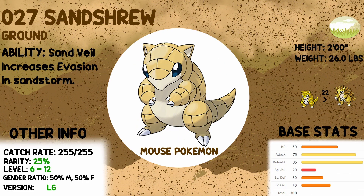Now the other Pokemon we have on this route: number 27, Sandshrew. Pure Ground type, ability is Sand Veil, which means its evasion increases in a sandstorm. This is a Leaf Green exclusive. Catch rate is 255, rarity is 25%, level 6 to 12 — just like Ekans. Have a look at its base stats: it's got okay HP, pretty solid attack and defense, and everything else is not really worth writing home about.